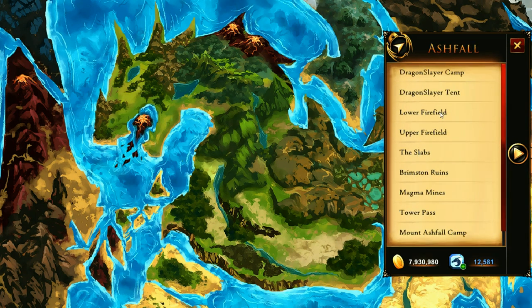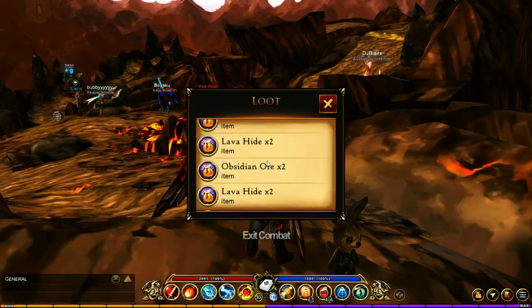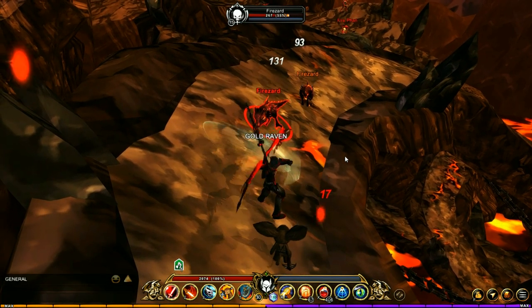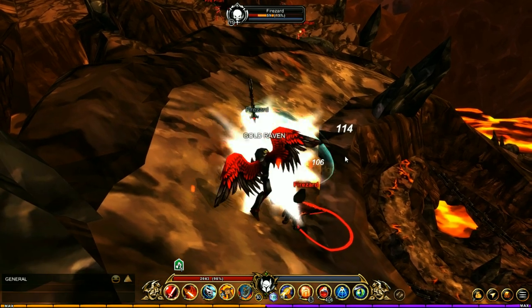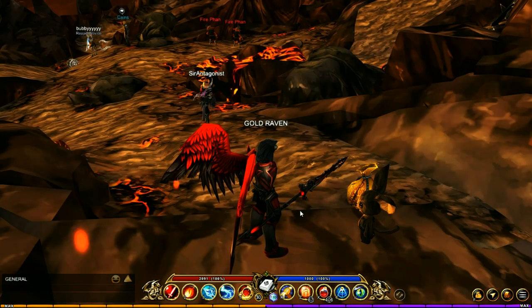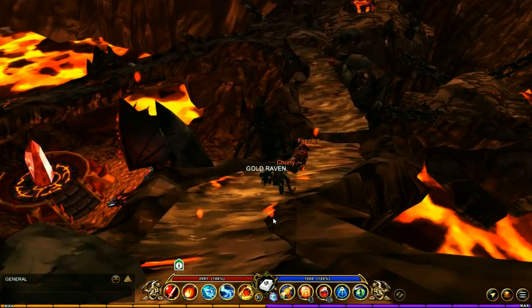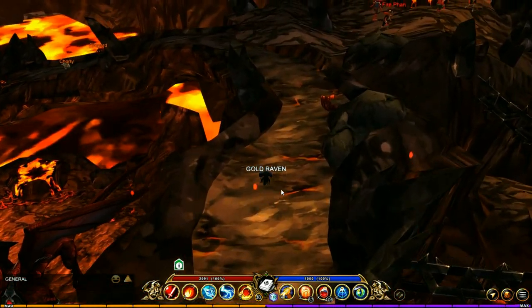Heading over to Ashfall, we're going to jump to the Upper Firefield. Here you want to kill Chorty — he has a chance of dropping the Chorty egg. While you're here, take out the Firezards as well because they have a chance of dropping the Firezard egg. Chorty is a random spawn so it's going to take a while until you finally get the egg from him. Chorty also spawns in several other locations — you can see he's right here and he also spawns over here as well.